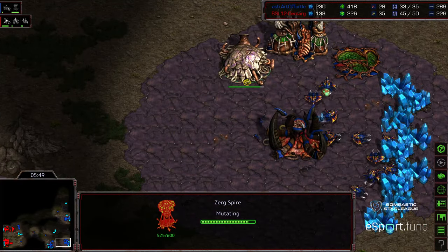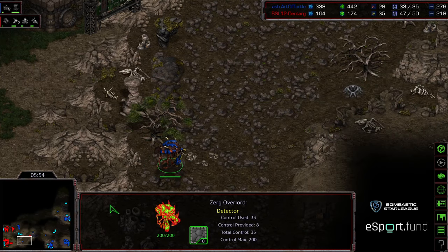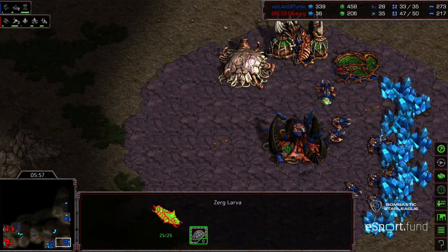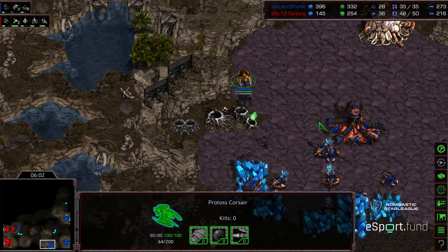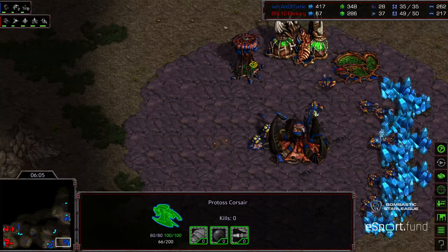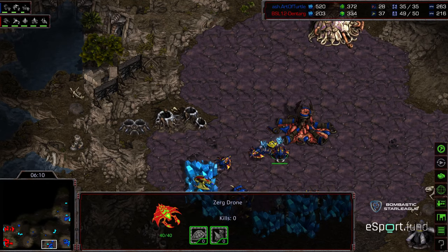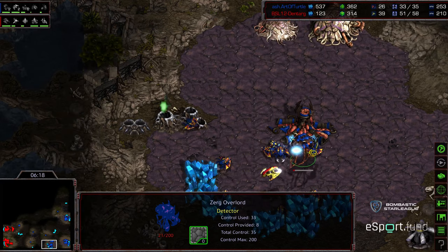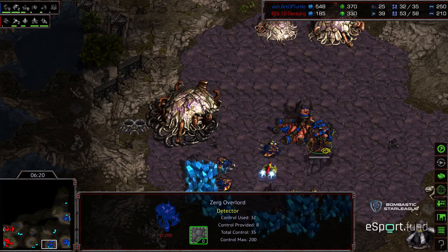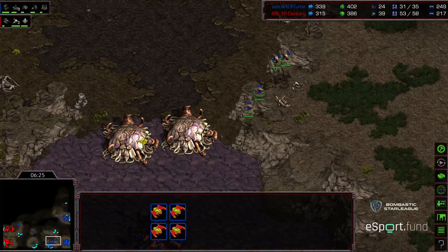Corsair making its way across. The spire's not even finished, which means an initial overlord is going to be at risk. The probe was finally killed at the main. The Corsair is now attacking that close overlord — there is a potential this Corsair is in danger because we see two sets of scourge being produced. Just two sets at the main. Dentarg needs to play it exactly right — get the one overlord kill and then flee. There's the overlord kill, go ahead and get out of here.